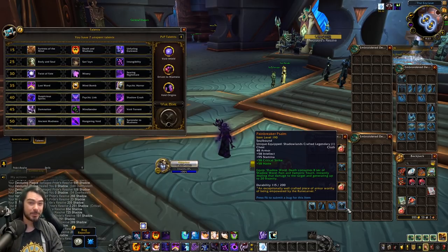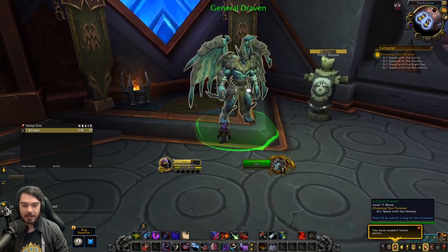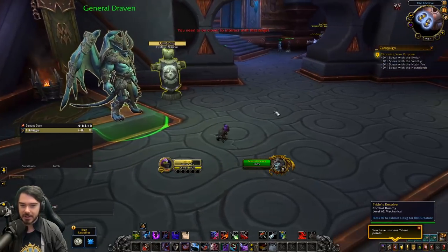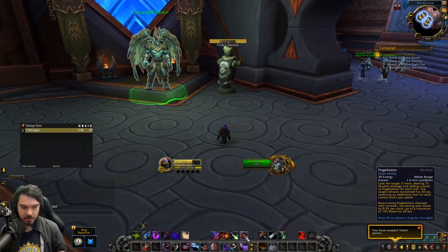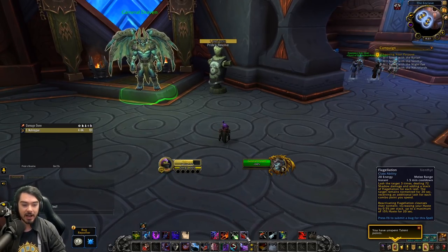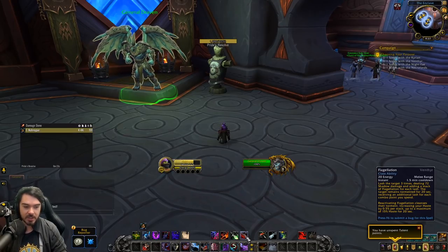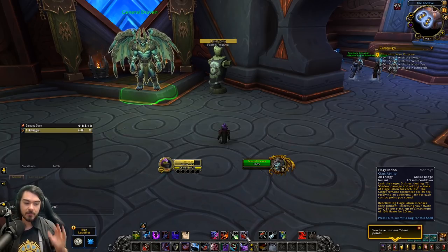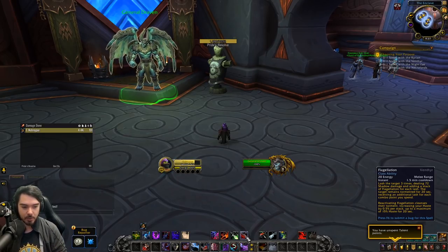Over for the Rogue — they have a number of tweaks to Covenant abilities. Let's look at Flagellation first. It's now a one and a half minute cooldown. You hit the target a few times doing Shadow damage, applying a stack of Flagellation. It doesn't last as long — you torment the target for 20 seconds, getting an additional lash for every combo point you spend. Then when you reactivate it, you get half a percentage point of haste per stack of Flagellation, up to a maximum of 15% haste for 20 seconds.